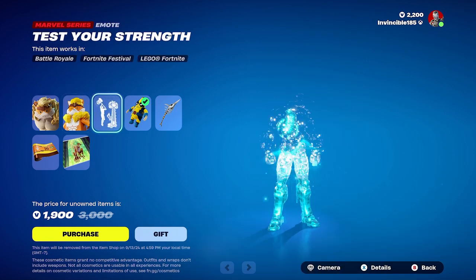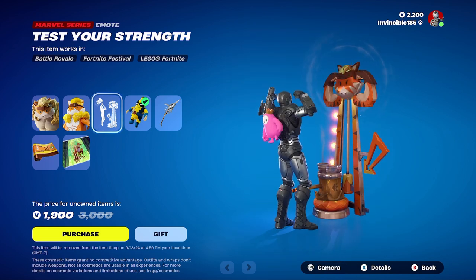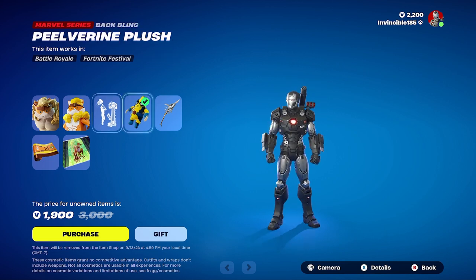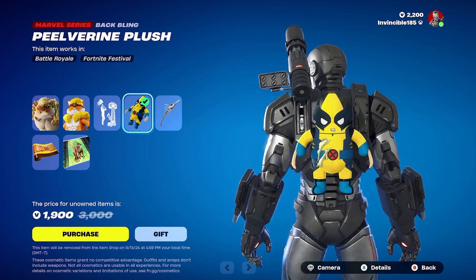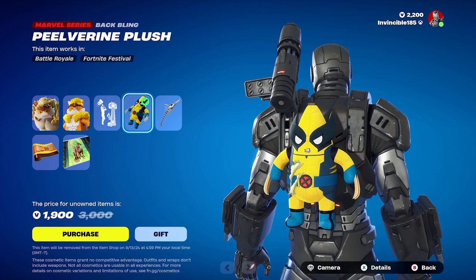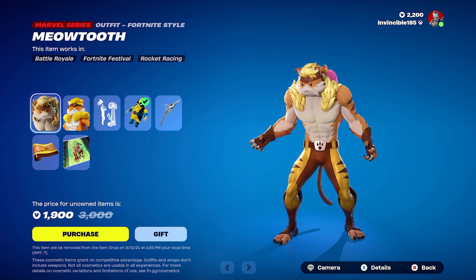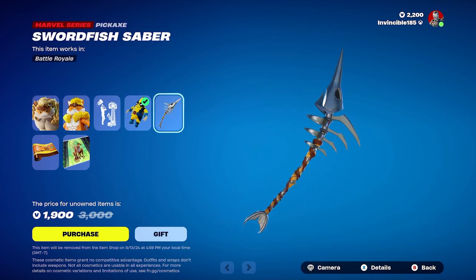We also have the Test Your Strength emote — not too bad. We also have the Pilverine Plush back bling. If you guys haven't seen this, it's basically the Pilverine skin scratched up because Meowtooth has the claws, as you can see. Then there's the Swordfish Saber Pickaxe.